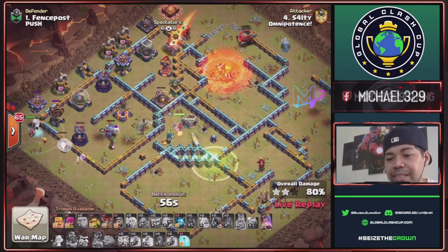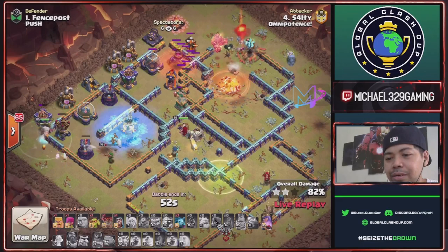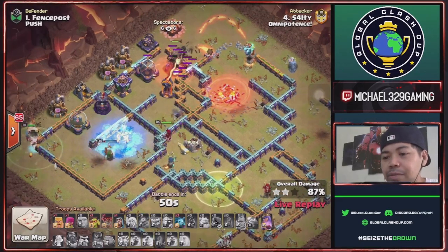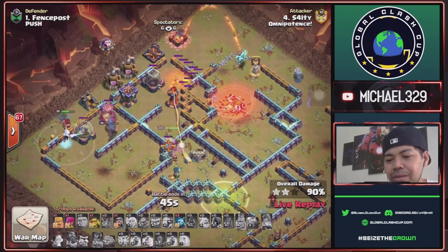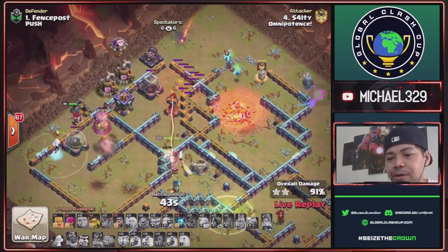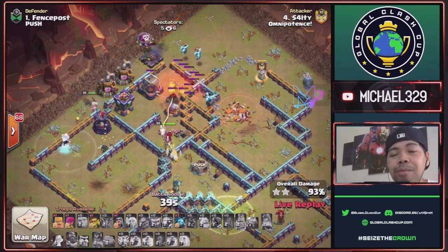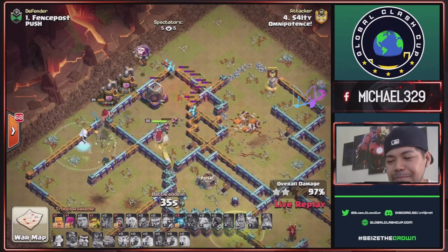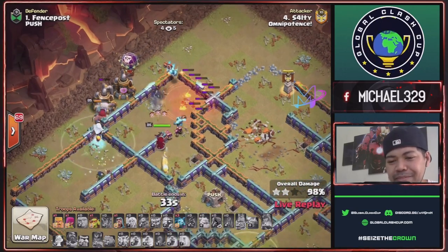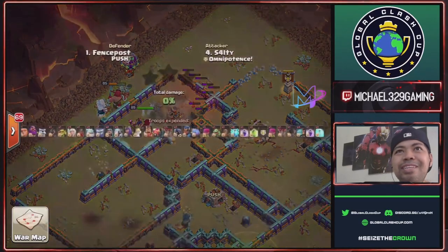57 seconds remaining, Queen still up with her ability. Using Racket Loon and Super Minions for CC. Queen ability activated because of the Single Inferno. This is a 3-star hit for Salty of Omnipotence — the first 3-star of this event. Good job, Salty!